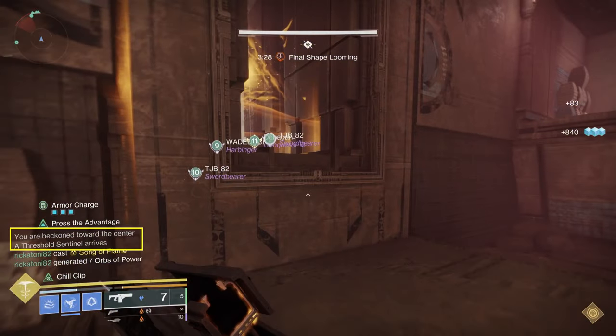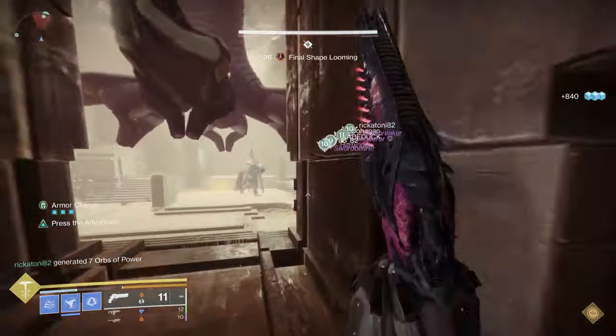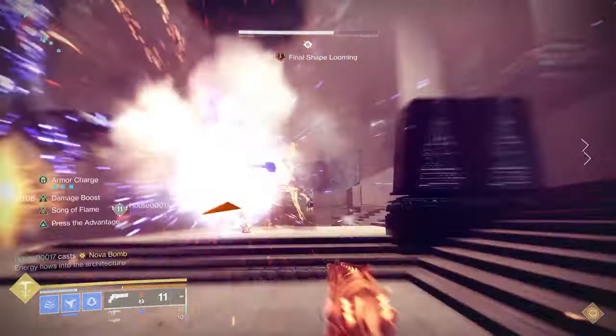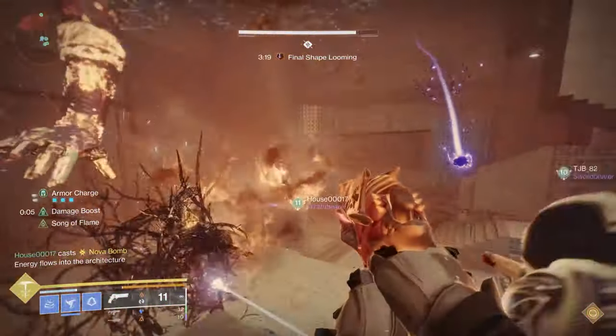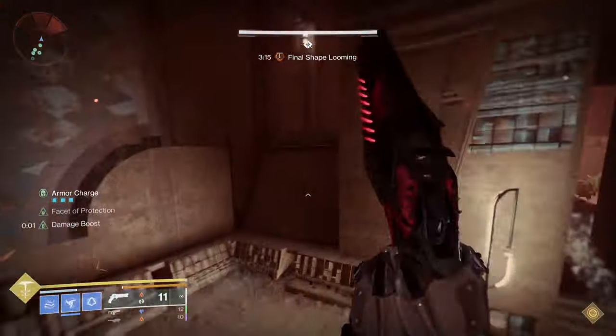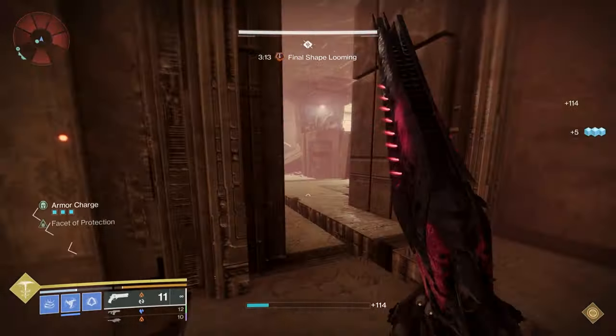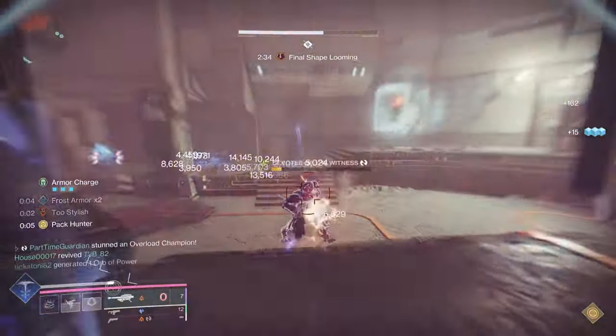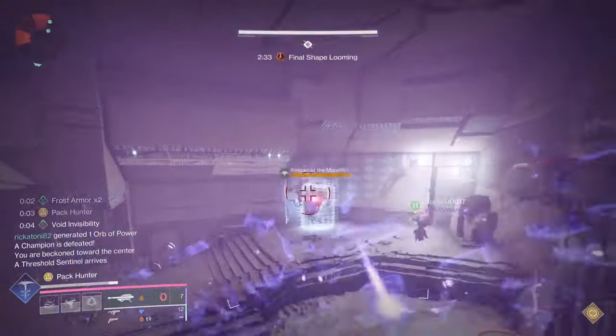All doors open and you go back to the center. At that point a tormentor shows up and you want to nuke him as quickly as possible. Once you do that it starts the process again — two different doors will open and the teams divide between left and right. On the second phase this is when things get a little bit more important. The last room you're in, which typically has your overload, is almost always going to be the sending plate, though it might also be the receiving plate.